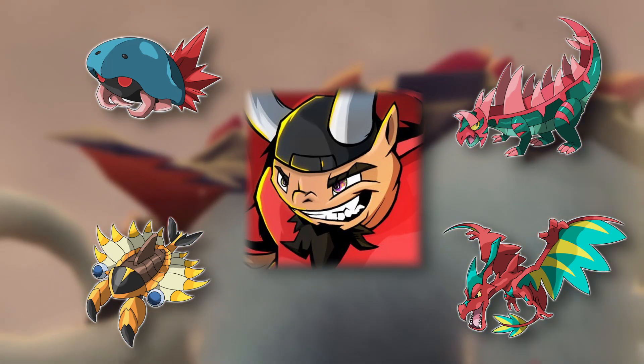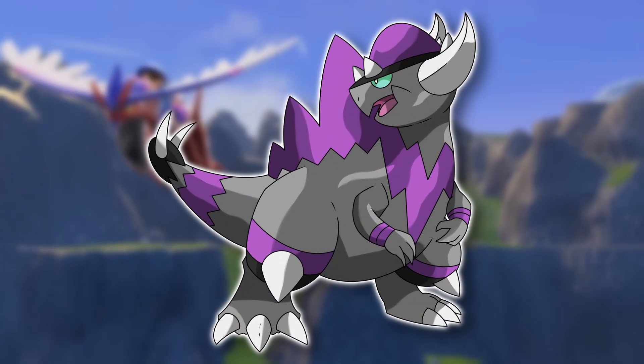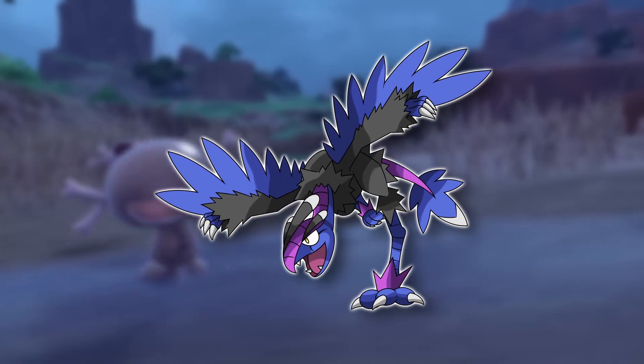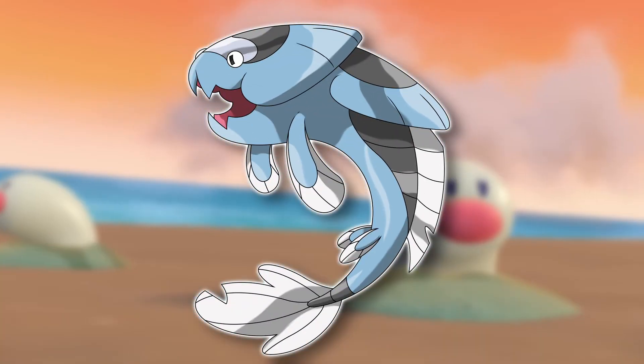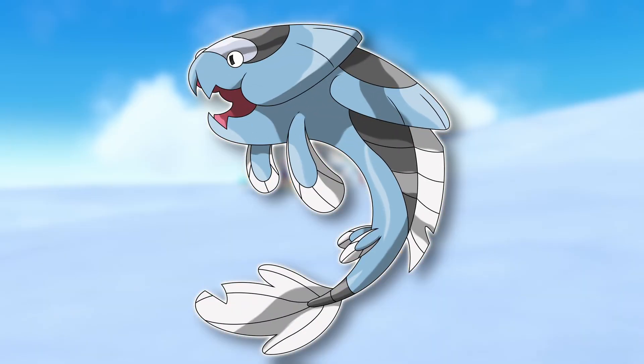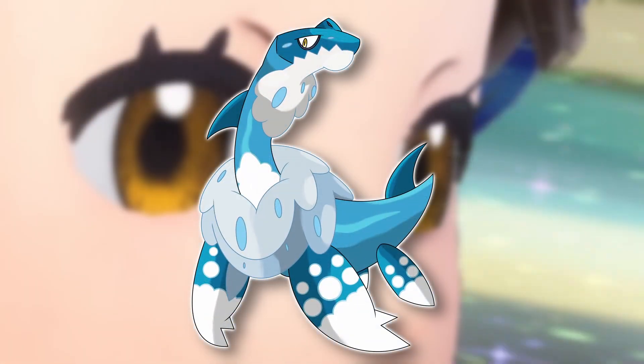These Origin Form fossils could have included a Water/Dark Kabutops, Water/Grass Cradily, a Dragon/Fighting Rampardos, Dark/Flying Archeops, Dragon/Steel Tyrantrum, and the Ice/Dragon Plesiarchdo. We're going for variety across existing fossil Pokémon lines.